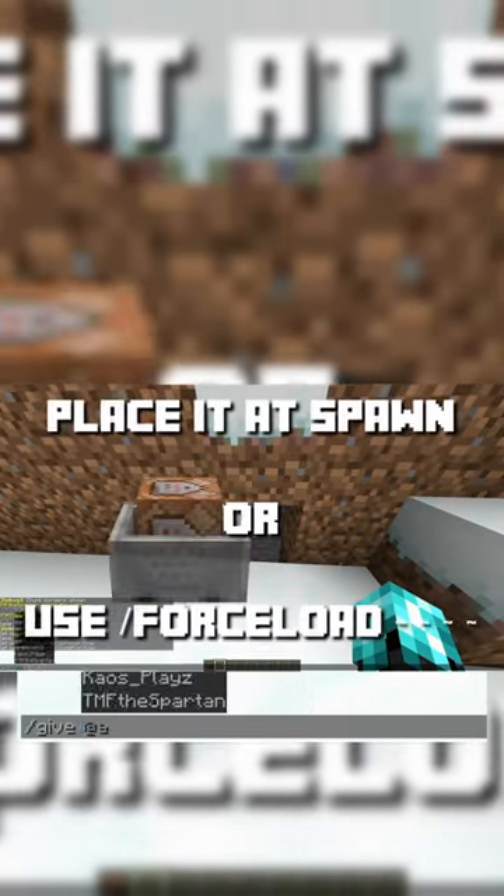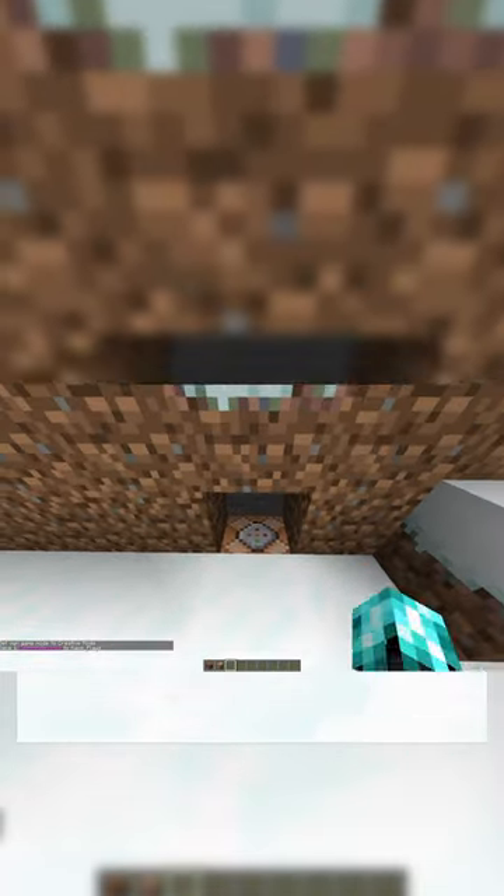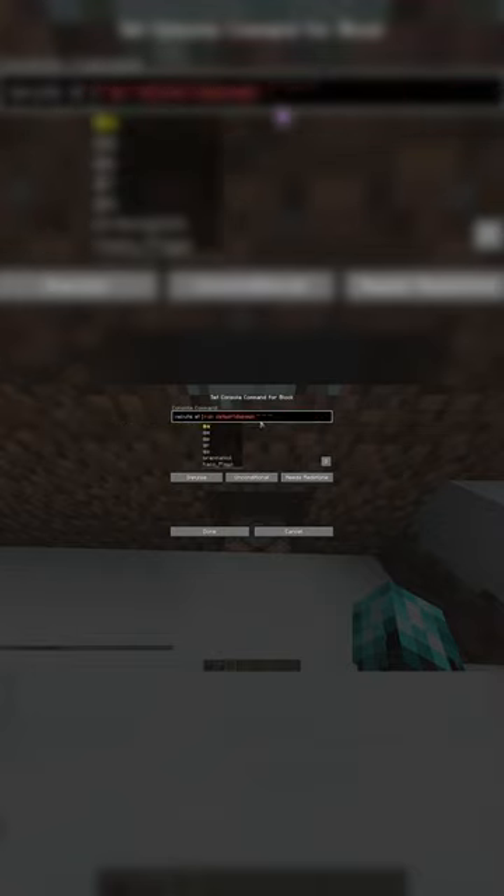Give yourself a command block, and I'll have the command pasted in the description. Just change 'speedrunner' to your name, or the name of the speedrunner. Then set the command block to repeat.